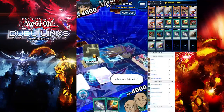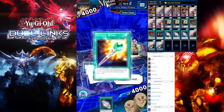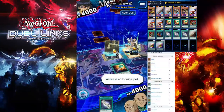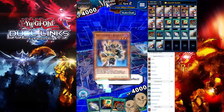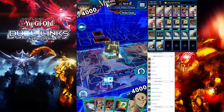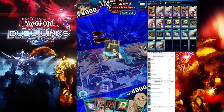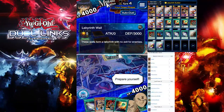Summon your Great Keeper Recruiter and equip your 1-for-1. Activate 1-for-1 to draw two cards and get your Recruiter or Vessel from your deck. Your opponent won't be able to get over Labyrinth Wall because it has 3,000 attack and defense, so we're good.